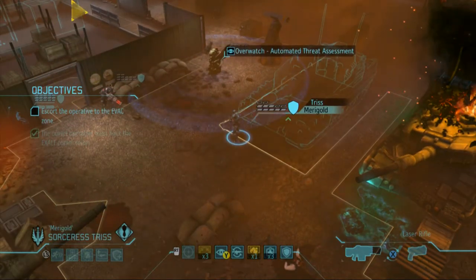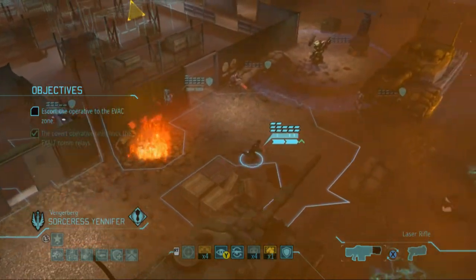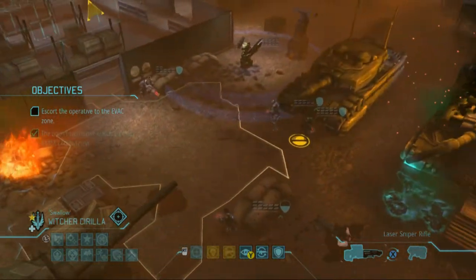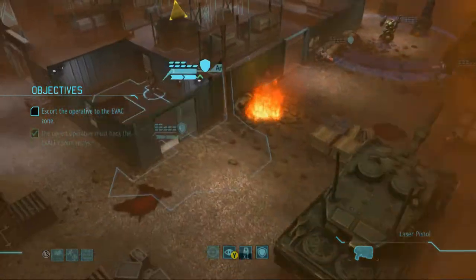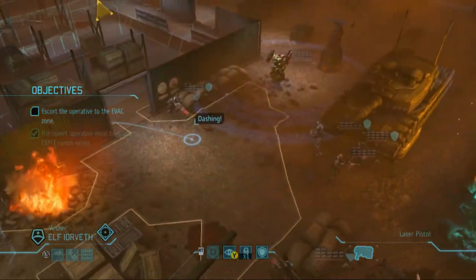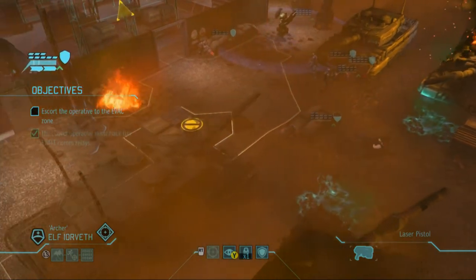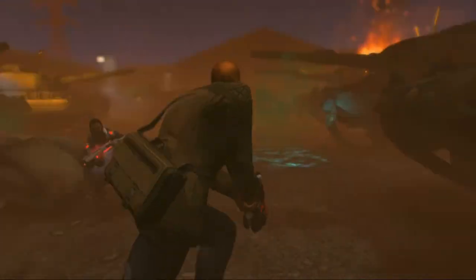Zoltan, overwatch. Triss, overwatch. Yen — there's no good place for you, I guess I'll bring you here and overwatch. Kira, I'm just gonna dash you to here. Ciri, I'm also gonna dash you. There is no good spot for Ciri — I guess I'll dash her there, that seems safe. And Yorveth, there is zero safe spots for you buddy, so I'm gonna put you right here.